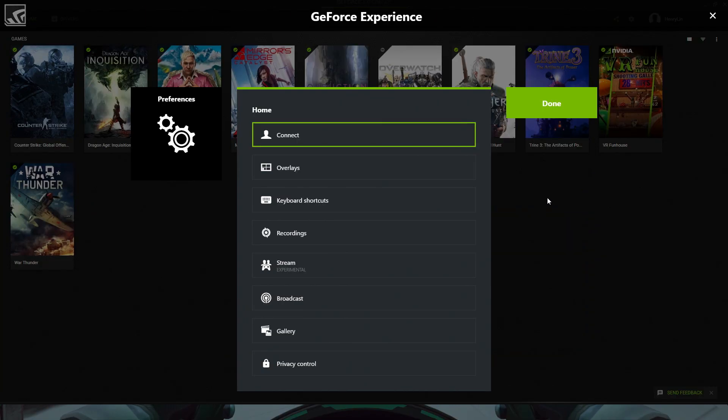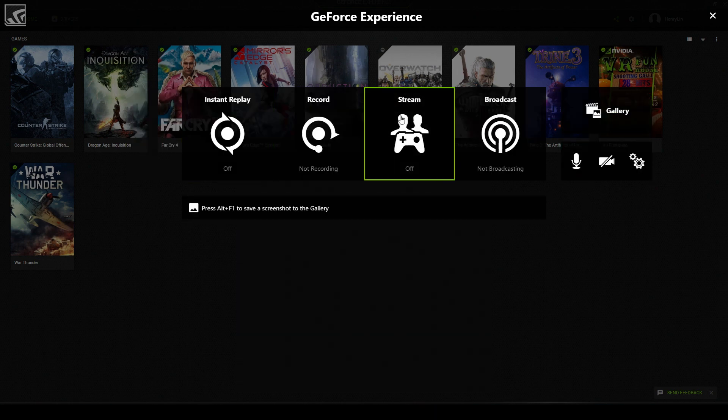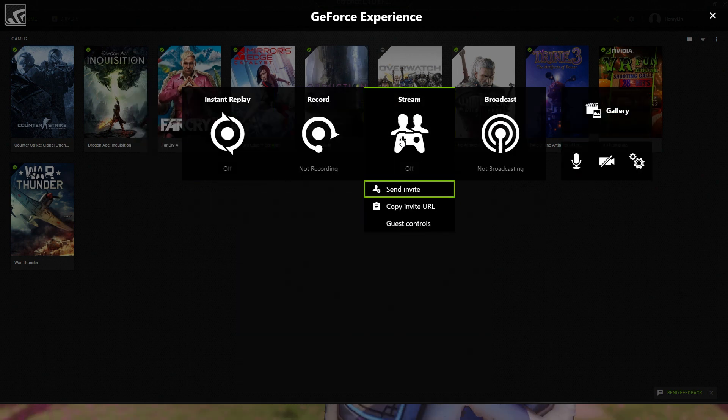To activate, simply click on allow experimental features in preferences and you'll see a new icon — stream — appear in the GeForce Experience overlay.